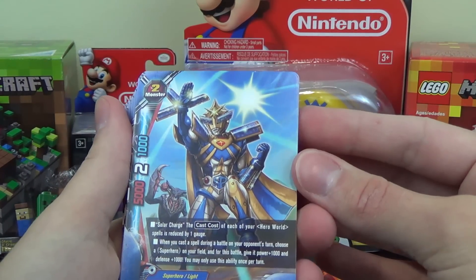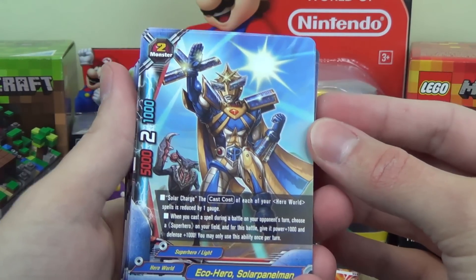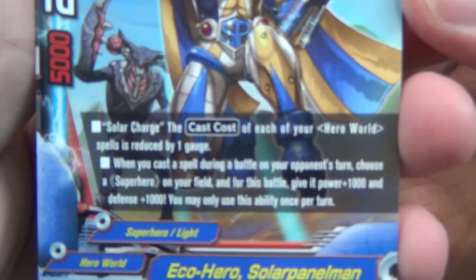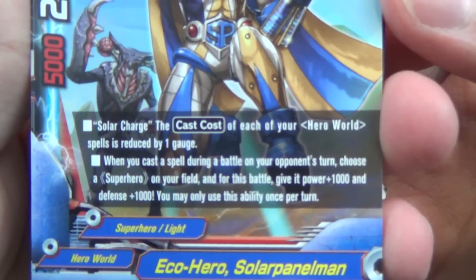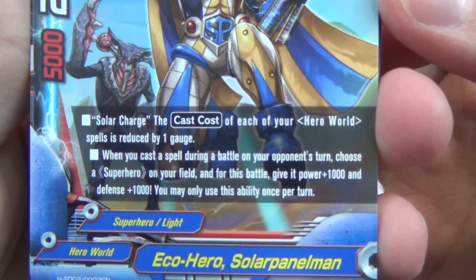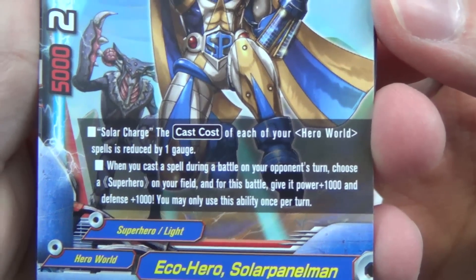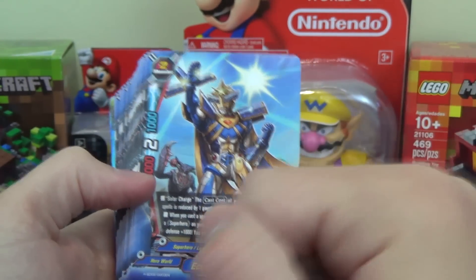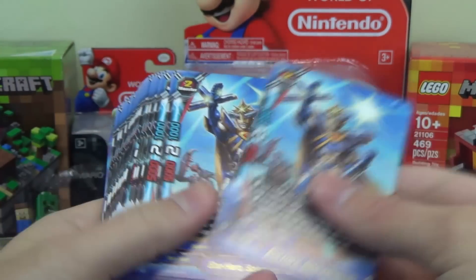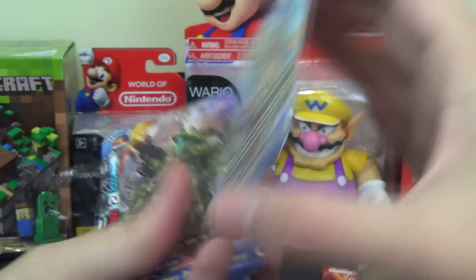Next we have Eco Hero Solar Panel Man, a size 2 with 5,000 power, 1,000 defense, and 2 critical. The ability Solar Charge reduces the cast cost of each of your Hero World spells by 1 gauge. When you cast a spell during a battle on your opponent's turn, choose a superhero on your field and give it power plus 1,000 and defense plus 1,000 for that battle — once per turn. So it strengthens attacks and defenses and has synergy with making spells cheaper. You get 3 copies.